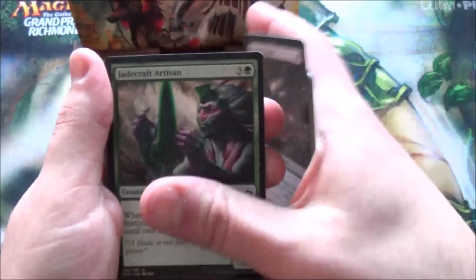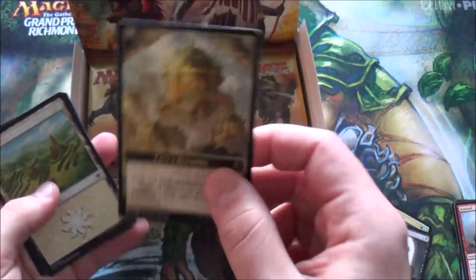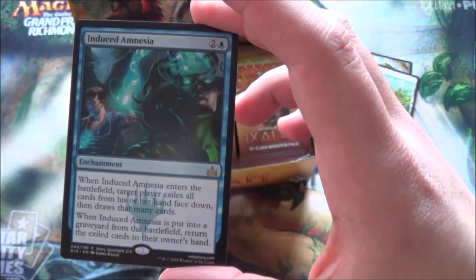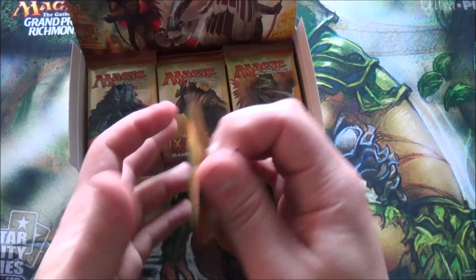Oh no, that's Eternal Witness - how many times have they printed that card? Sick of seeing it. Reckless rage, merfolk mistbinder is the merfolk lord - great card. Oath sworn vampire, and induced amnesia. When it enters the battlefield, target player exiles cards from their hand face down and draws that many cards - it's kind of like a blue wheel effect, kind of not. It's fine, just fine.